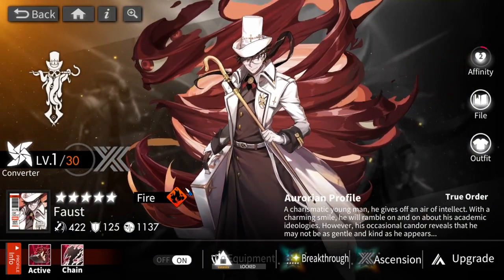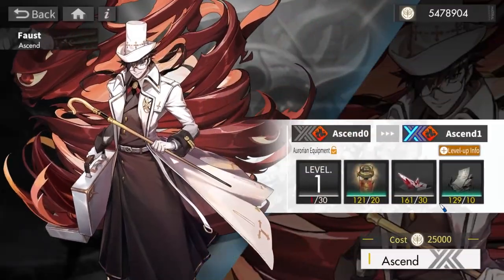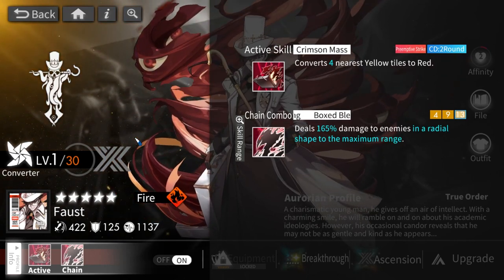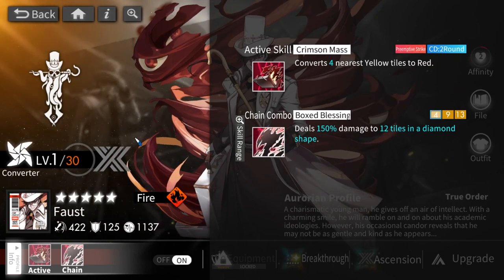Next is Faust. He converts the four nearest yellow tiles to red — a very simple unit. However, his equipment is not great: at the start of each round there is a six percent chance to inflict fright on an enemy for one round. Similar to Clacken's fright, but it's a very low percentage and uncontrollable, which can sometimes ruin your game if you don't want an enemy to run away. Faust does okay damage and has utility through conversion, but no real outside utility beyond that.